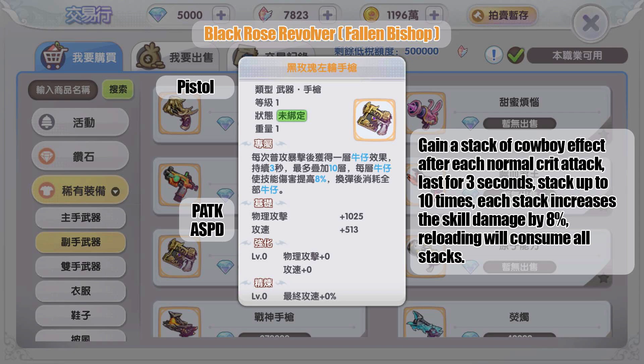The gold pistol from MVP Fallen Bishop: gain a stack of Cowboy effect after each normal critical attack, lasting three seconds, stacking up to 10 times. Each stack increases skill damage by eight percent. Reloading will consume all stacks. So we have an effect triggered by normal attack that boosts skill damage — it's unique but also out of place at the same time.